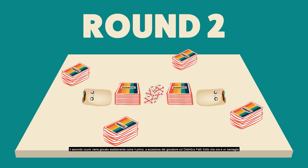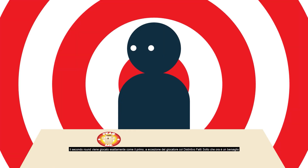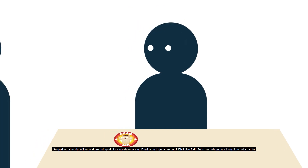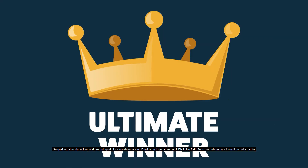Round two is played exactly the same as round one, except the player with the Fear Me badge is now a target because you don't want them to win twice. If the player with the Fear Me badge wins the second round, they win the whole game. If another player wins the second round, they must duel the Fear Me badge winner to determine the ultimate winner of the game.